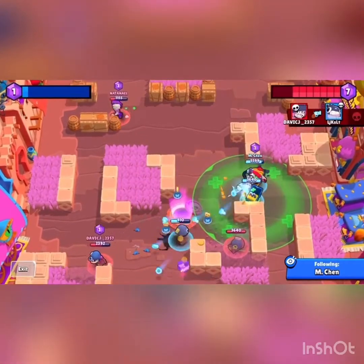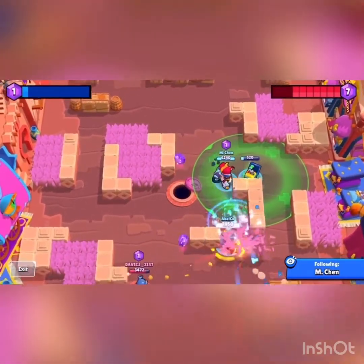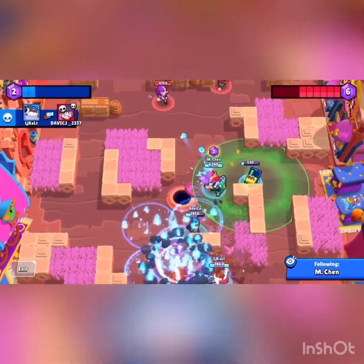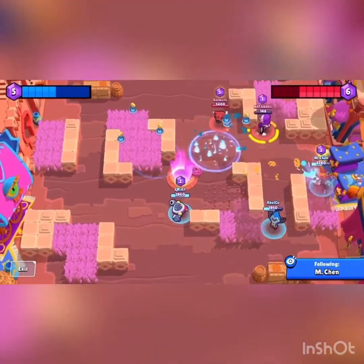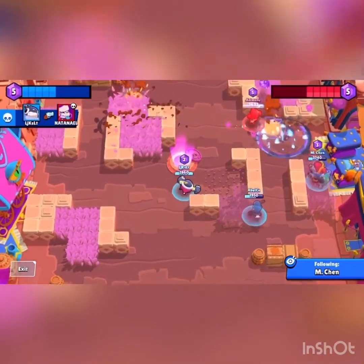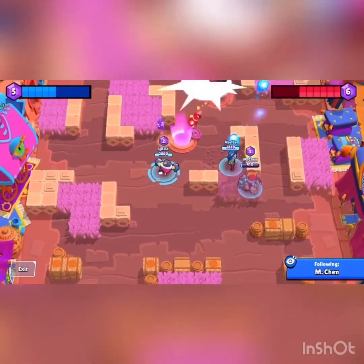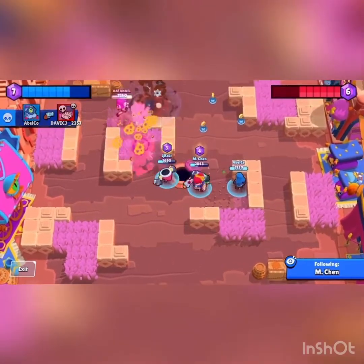Now I'm going to try to get control of the middle. So far it's going okay, but Penny's sneaking around, but luckily Barley is able to quickly take her out. Just managed to hit Ms with a stray bullet, but unfortunately they still have six gems. However, we have control of the middle right now, and because we have the throwers and they don't, we have a massive advantage.